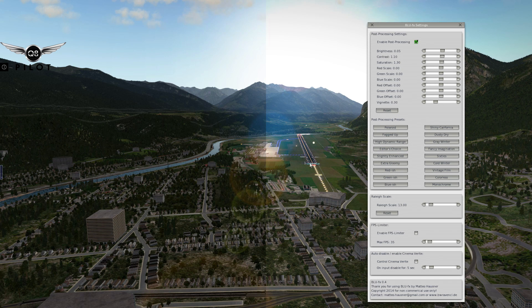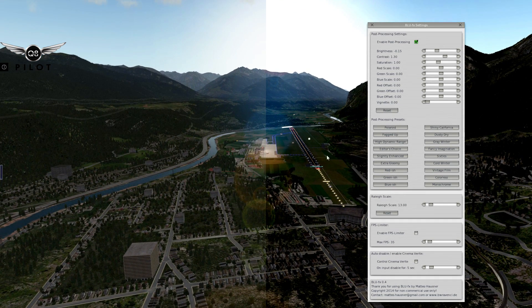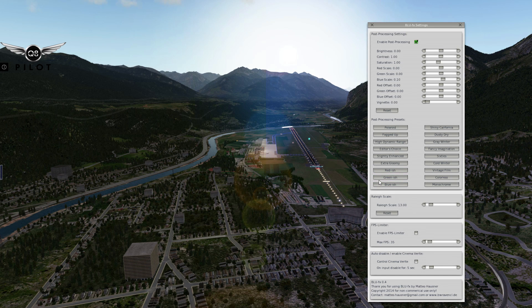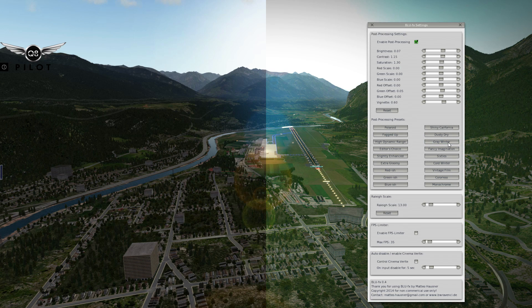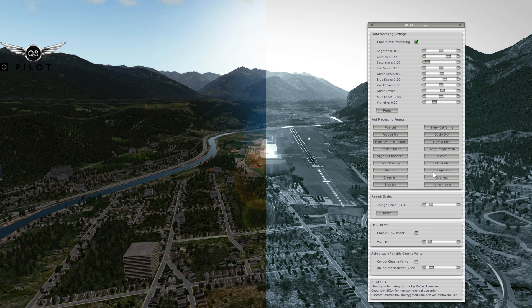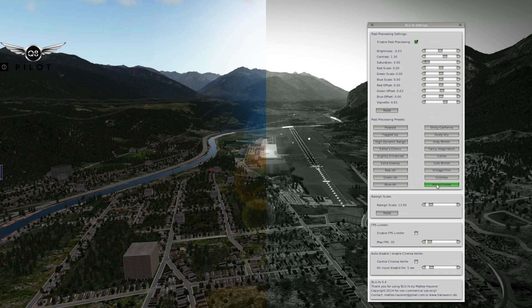This is the editor's choice, which looks a bit brighter than default X-Plane. Slightly enhanced is a bit of an enhancement over the default. Extra gloomy — I like that, it's really nice, it might be a little too dark for some but I kind of like it. Then there's reddish, greenish, bluish — that's really nice. Shiny California, Dusty Dry, Grey Winter, Fancy Imagination, the 60s, Cold Winter — that's almost black and white — Vintage Film, Colorless, and Monochrome.